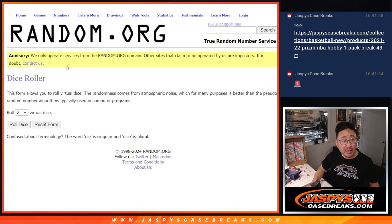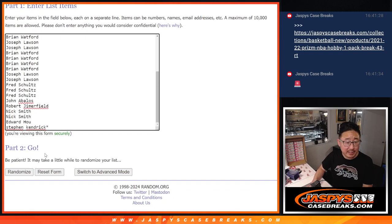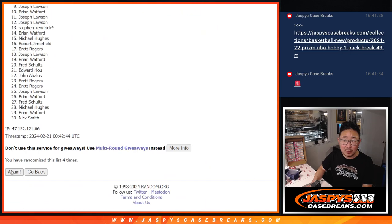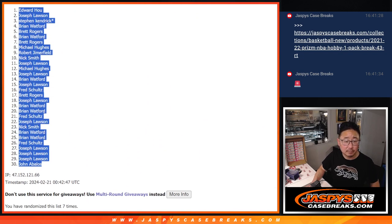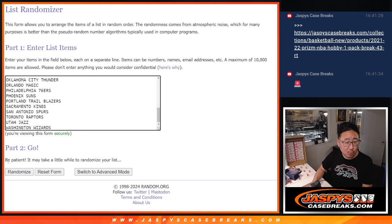All 30 teams are in. Let's do the break first. Two out of five, seven times for names and teams — one, two, three, four, five, six, seven. Two and a five, seven times for the teams.